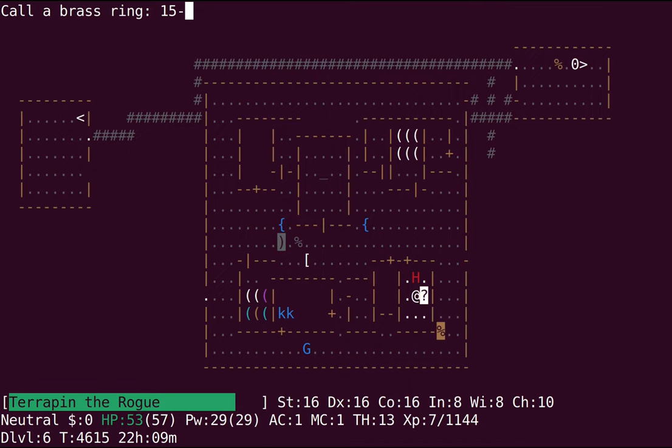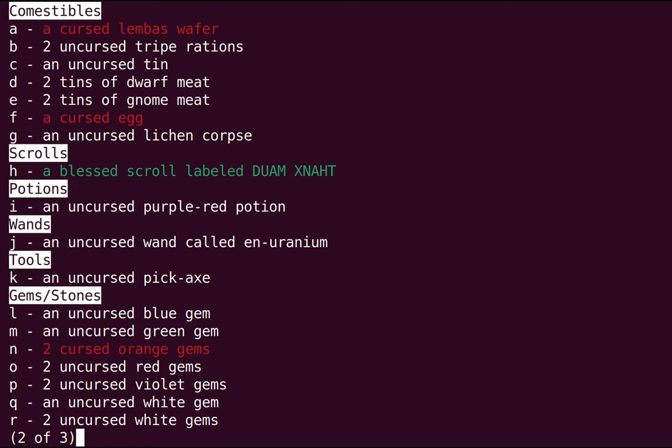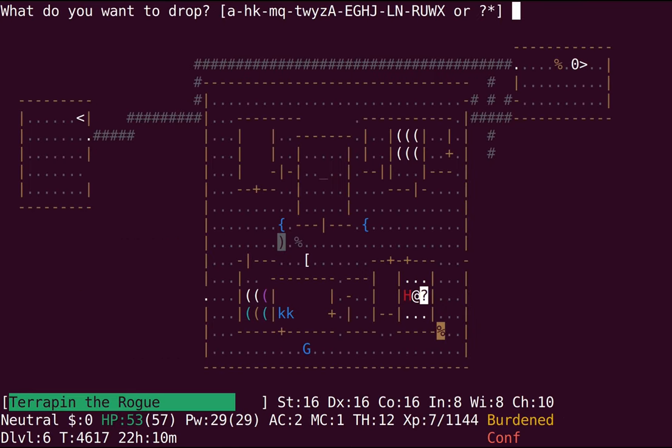Rings are just like in vanilla. After the last video I did a little bit of research on various things, because as I said before, I don't make a habit of playing rogues. I said before that I don't think stealing is worth it. I'd still say you can easily get by without stealing anything, but after looking at how it works a bit more, it seems more viable than I'd originally thought.